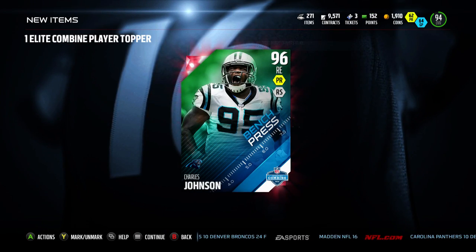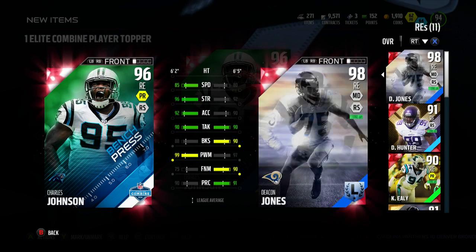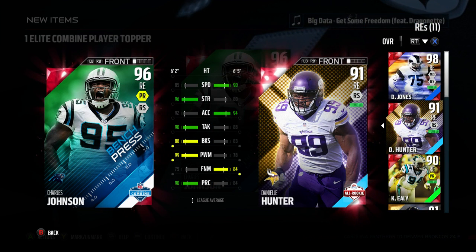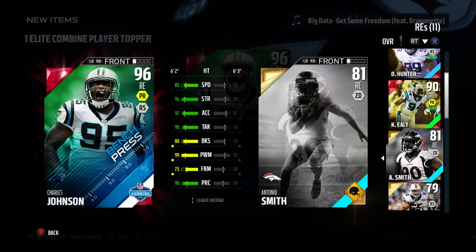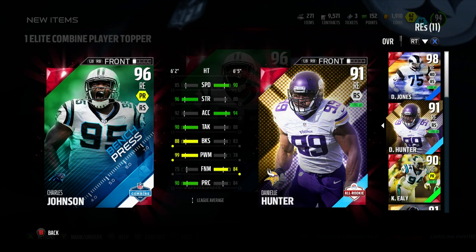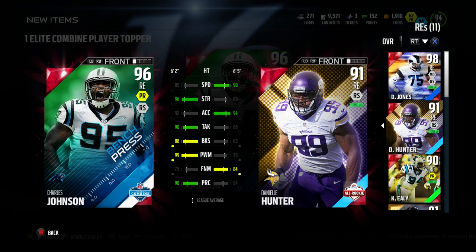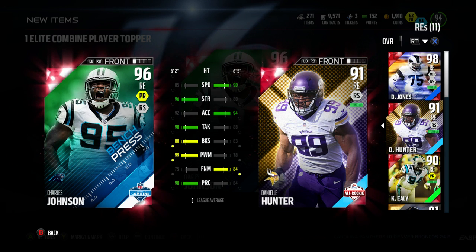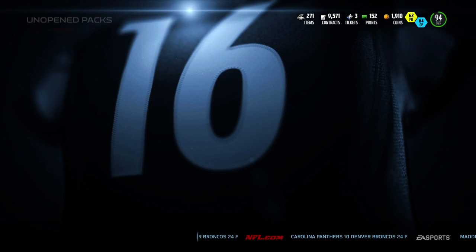The elite combine player topper is Charles Johnson - holy pasta and cannoli! I like how I just had him on my team as his Most Feared version I think. Well, he goes in now as my second right end. Not that fast but he's strong - great tackling, great power move. 99 power move, 90 play recognition for right end. Is this guy for real right now? Damn.